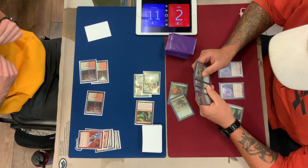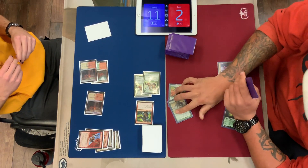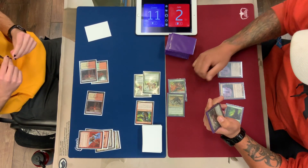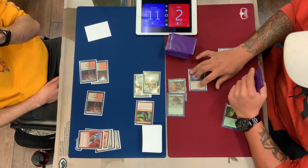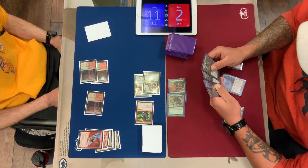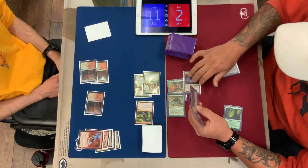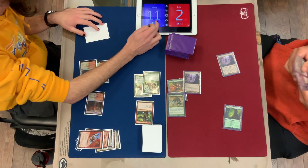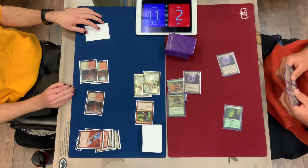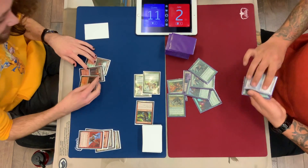There's no real other play from Jacob here. I believe the game might just be over — even if he attacks with this 6, there's no real way to get to 10 infect with the cards in hand. If he was not at 2, he does have lethal on board, but unfortunately he is. So he's going to get in for his 6 points of infect and then just pass the turn. Shout out those uncastable Mutagenics.